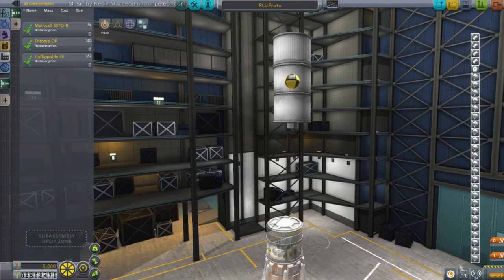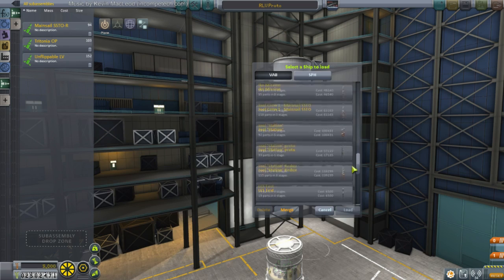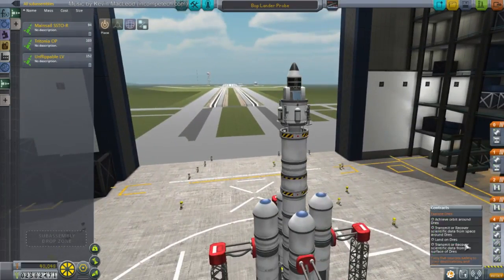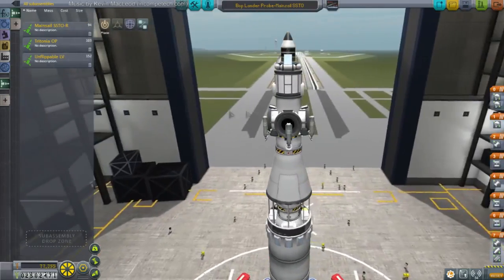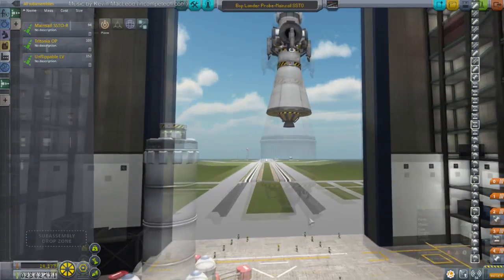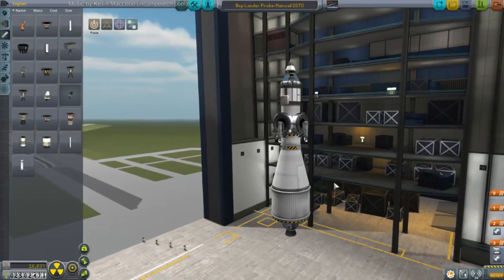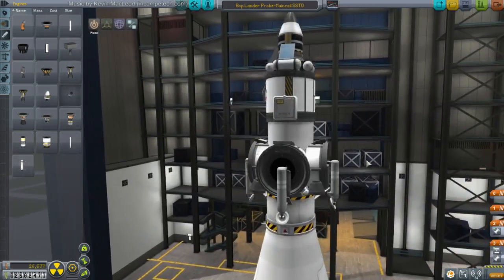What contract should we try? Sending a probe to Drez shouldn't be a problem. We had a bot mission — I think this will be underwhelming for this vehicle. Oh, this is more serious. How much is the mass on this? 10.5? Well, that's a 20.8 ton launch — that's good enough.